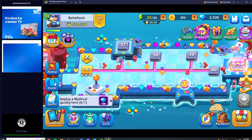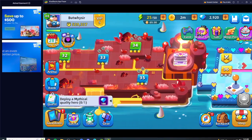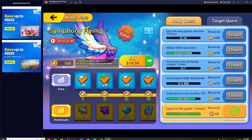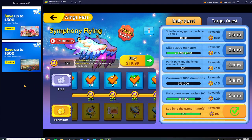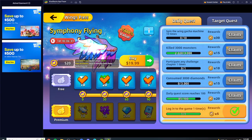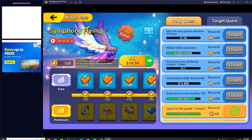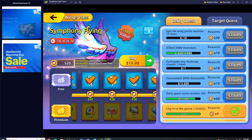Let's get straight into the video. First, in order to get fragments, you're gonna have to do this wings pass — it refreshes every couple of days. You do the daily quest, you do the target quest. Typically if you just play every day, you get all the fragments up here.